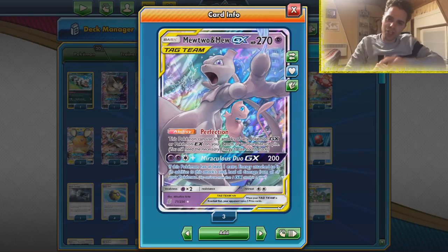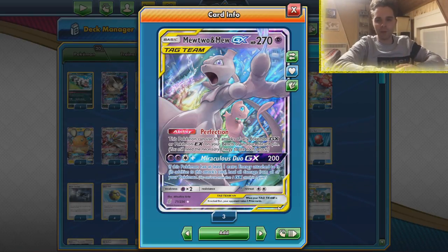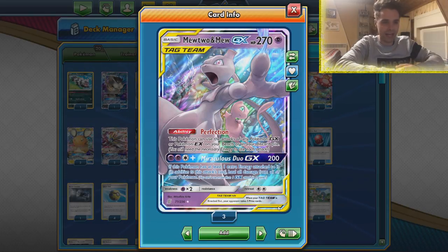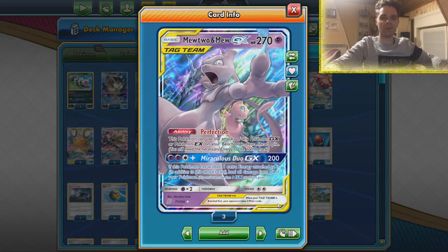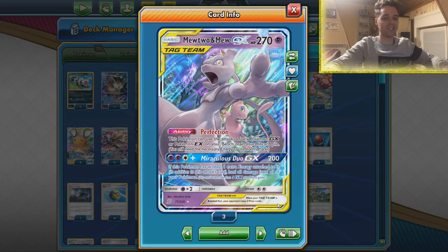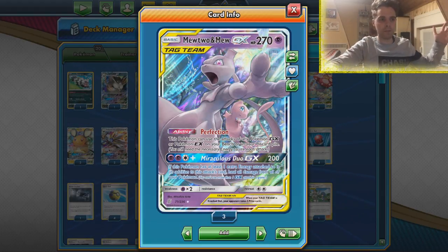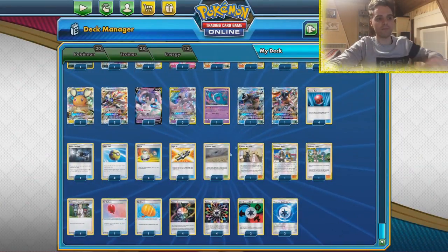What's up YouTube, it's ZAPDOSETCG here and welcome back to another TCG battle video on my channel. Today we're going to be playing with the first place winning decklist of the Perth Regionals — Henry Brand won the entire event with Mewtwo. Mewtwo is still around but it's not the usual archetype as you can see from all these weird attackers.